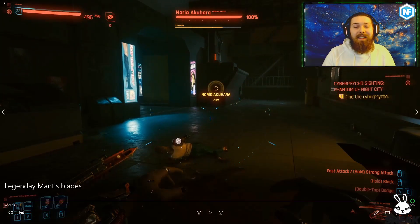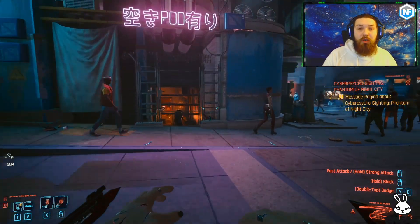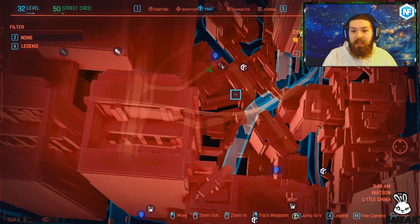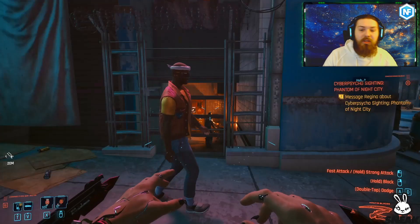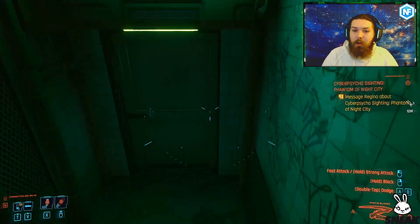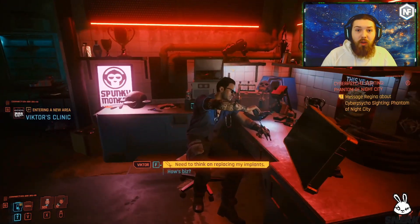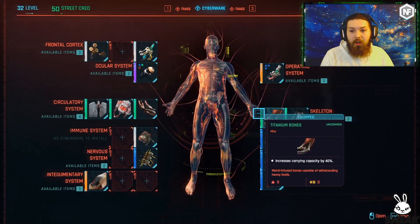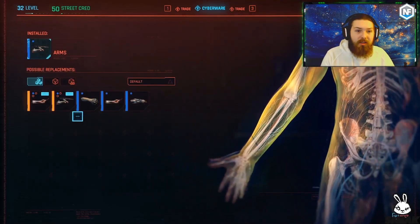Once you have your mantis blades, you're going to want to head to a ripper doc. It doesn't have to be this particular one — I'm going to this ripper doc because it's probably the most familiar one in the game, near where you start the whole story. Go into any ripper doc and head to the arm section. Once you get there, you'll find you can put the mantis blades into the slot.